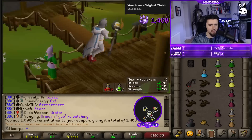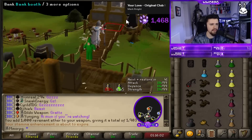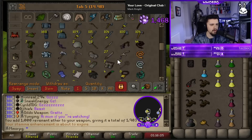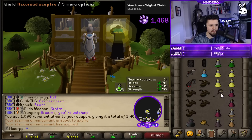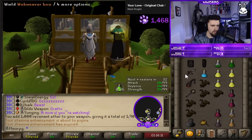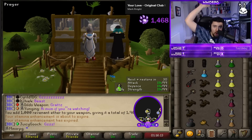There we go — all three wilderness weapon upgrades done. Let's grab those from the bank. Got ourselves the bow here as well. Beautiful, looking very nice in the inventory. Awesome — like the video!